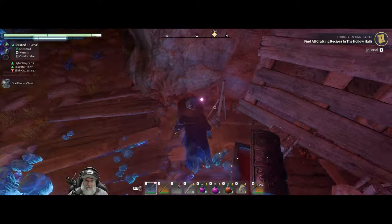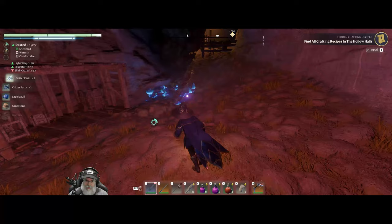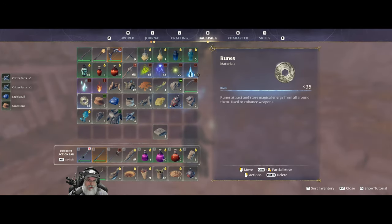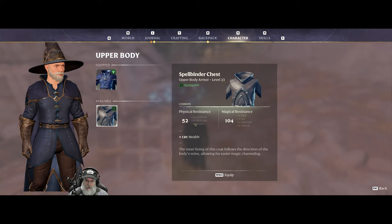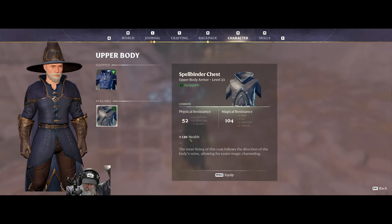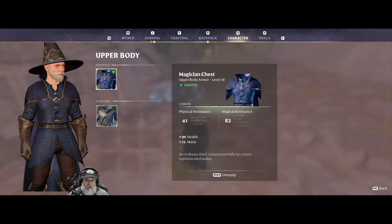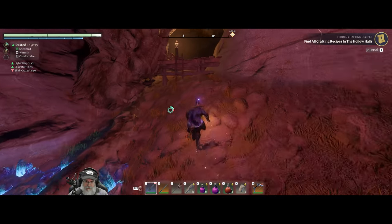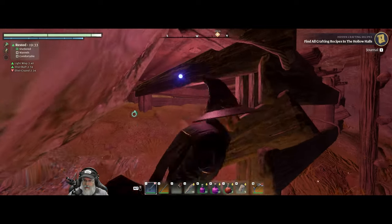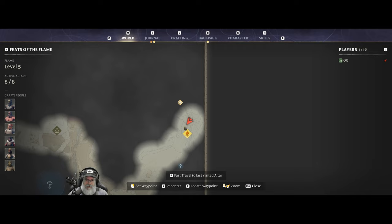Spellbinder chest - okay we'll take a look at that. Let's pick those two things up. This is level 23 and it just gives us protection and a whole bunch of health. I don't think I want that - not that health sucks, but we don't want to give up our wizardy stuff there. Okay let's head on back home.